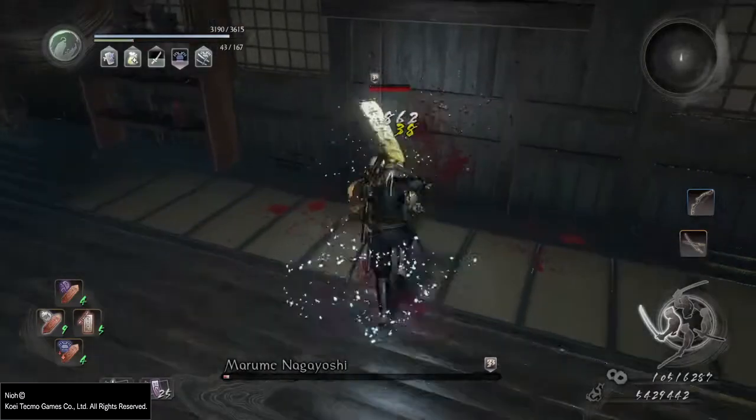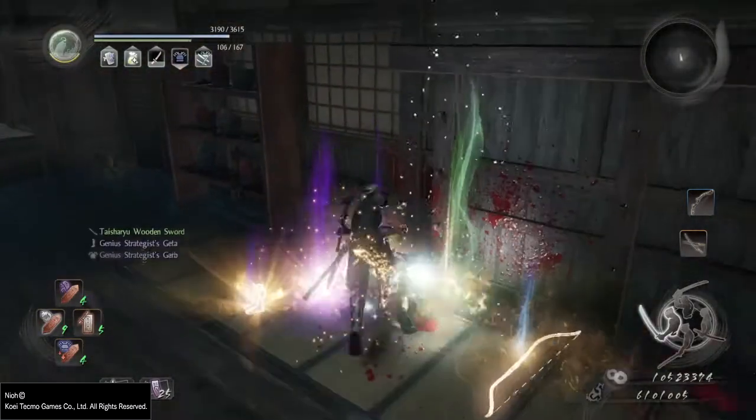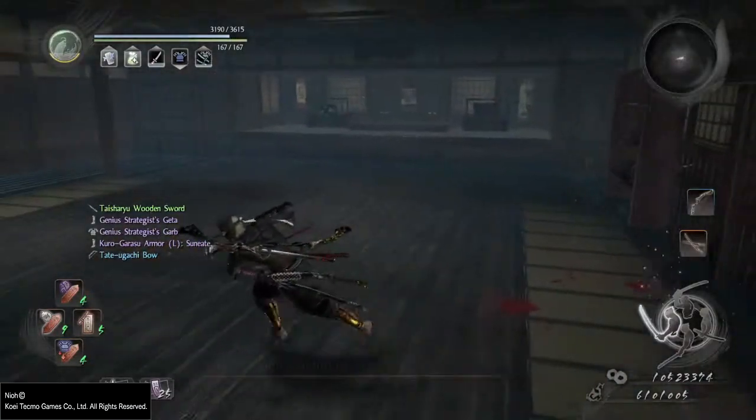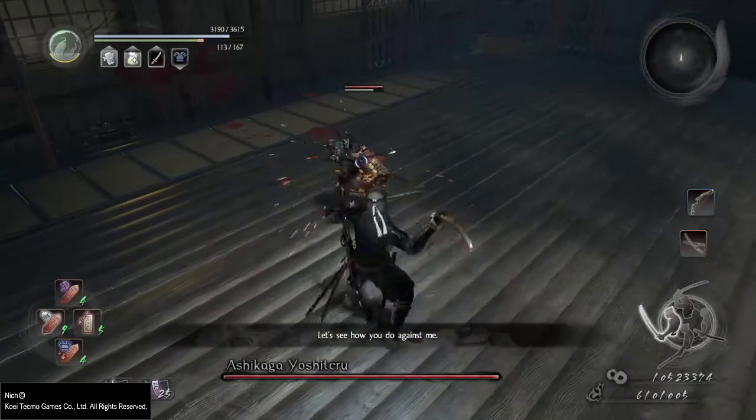First let's examine how blocking itself works. If you have enough ki so that after blocking an attack you still have ki remaining, you will perform a successful block. If you don't have enough ki for that, then you get your guard broken, which leaves you vulnerable to attacks.